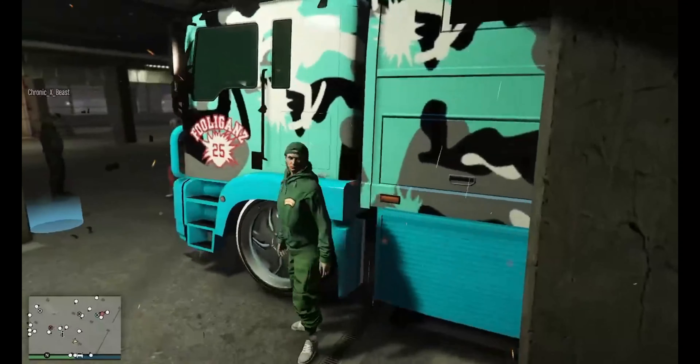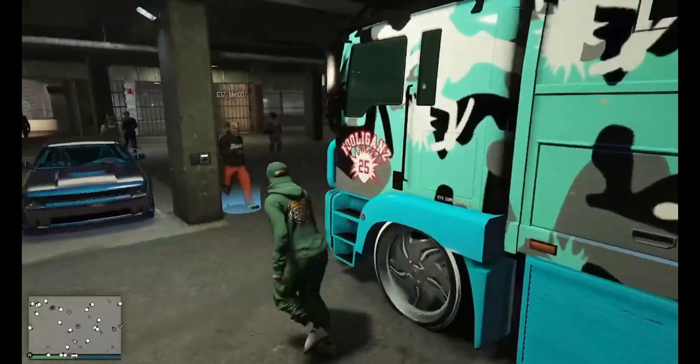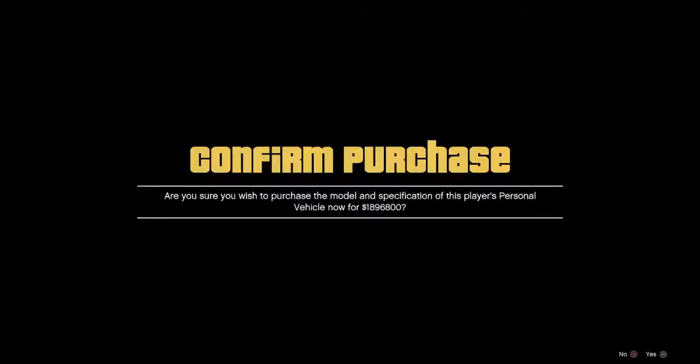If you don't already own a BrickA 6x6, you guys can go ahead and purchase it into any garage. Walk up to this BrickA, hit square, and you got to accept all the alerts that it gives you, and it will replace your first vehicle in your first garage.